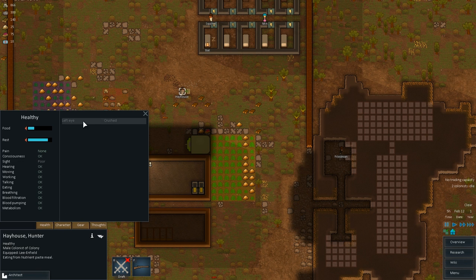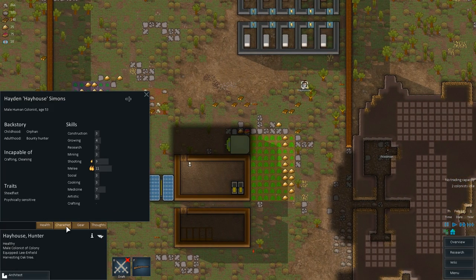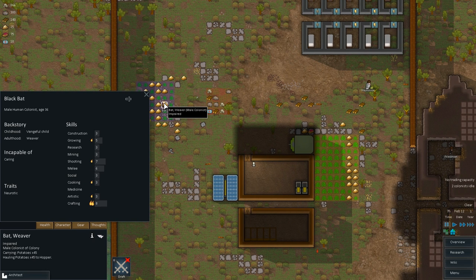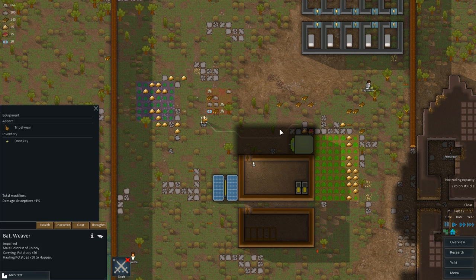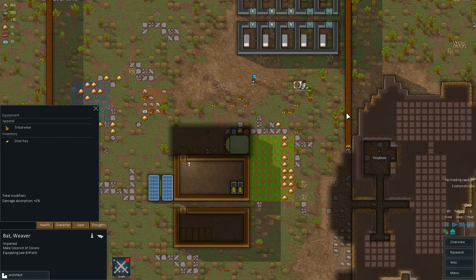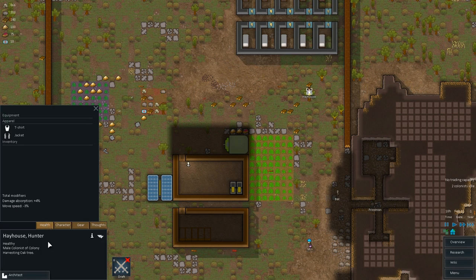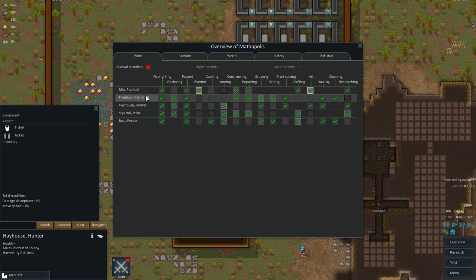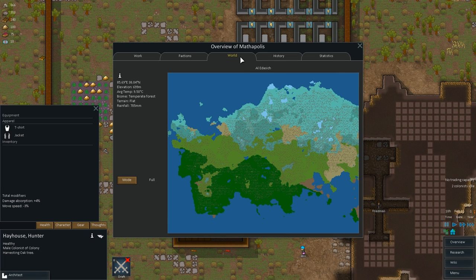He's got poor eyesight, his left eye got crushed — he's a nine shooter. What about Bat? Bat's a seven shooter. Gonna have to remove your gun, I think sir — drop it. I'm gonna give it to Bat. Bat, I know you've never used a gun in your life, but welcome to having a gun. Hayhouse, what are you even good at doing? I'll just never recruit you again. They hate us — hostile, hostile, hostile, hostile. The whole world is hostile.